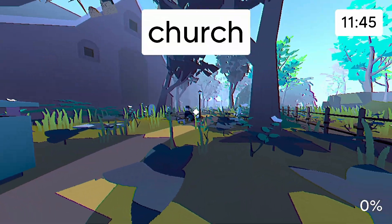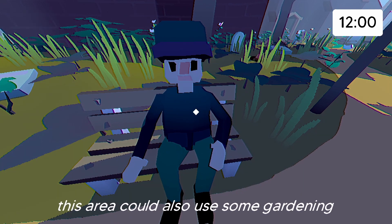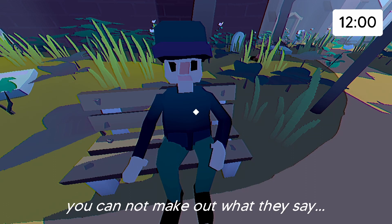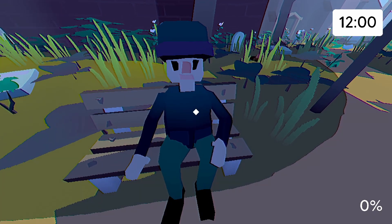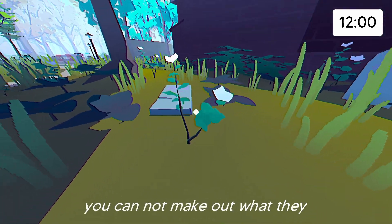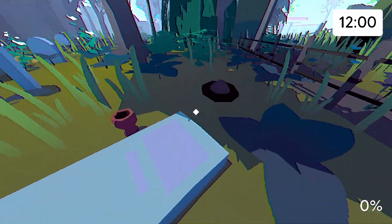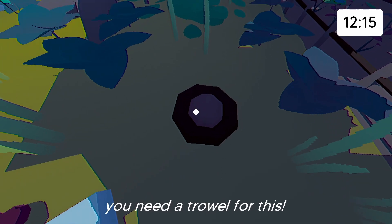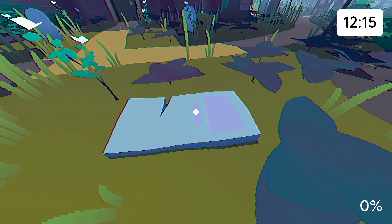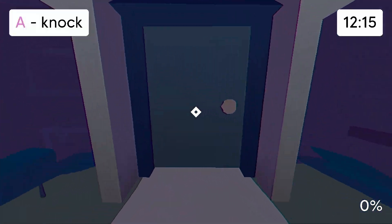Here we go. Hey, the church. Oh, hello. Hi. You cannot make out what they say. This area is off limits. It's what I sound like in the evening. You need a trowel for this. All right. These pretty flowers. I'm gonna go over here now.